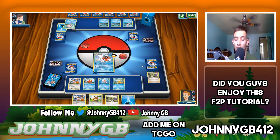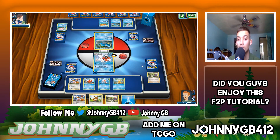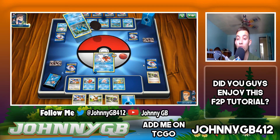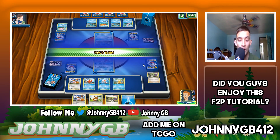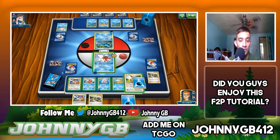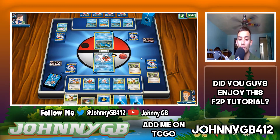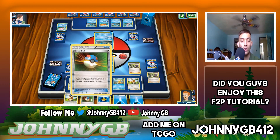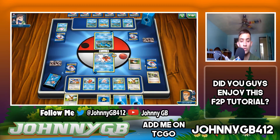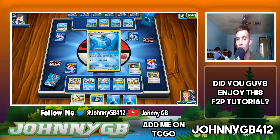We draw an Eevee — good, because I know I have a Vaporeon in my deck. When you search, you want to see what you have in your deck and what you have prized. We play Eevee, attach an energy, end our hand, draw five new cards. We Great Ball and — bam — we draw Vaporeon off that Great Ball.